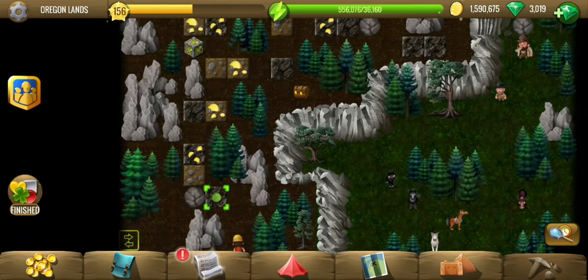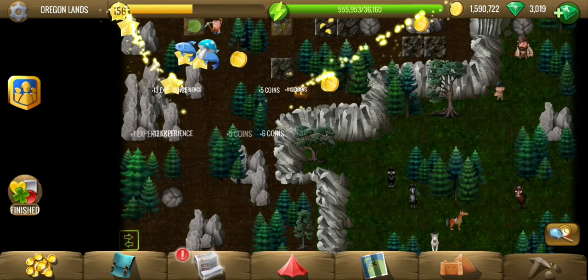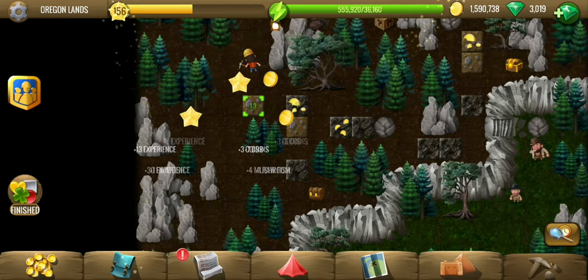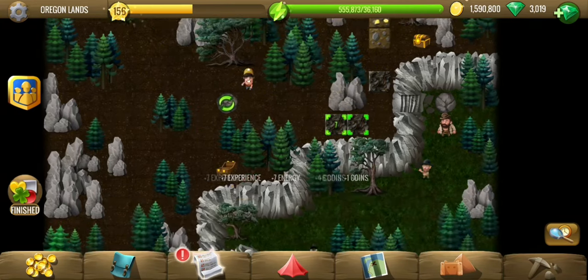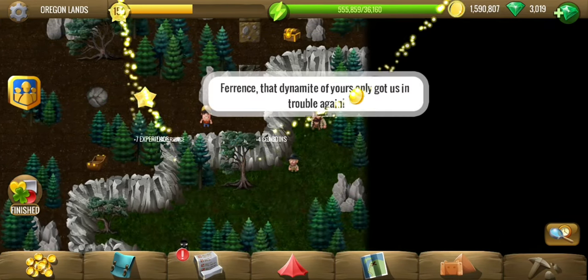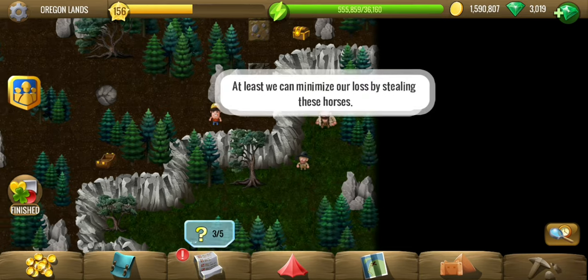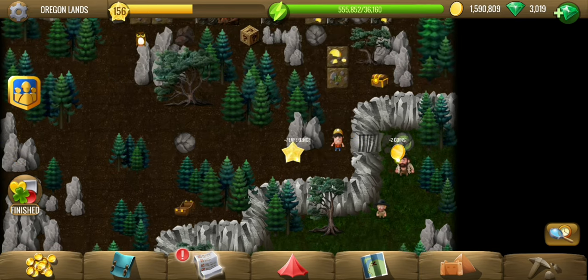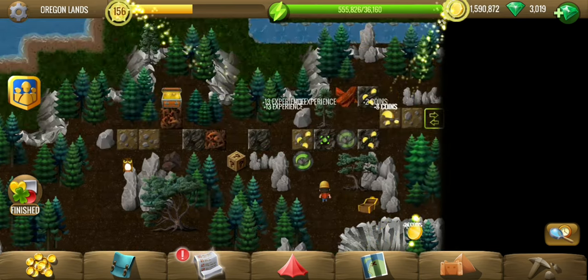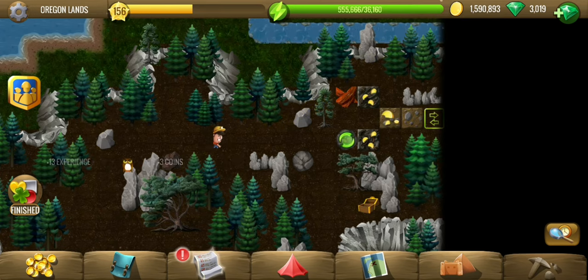We haven't been in this area before. There are no tiles in that section to the right. This one looks like one of the bundles we had caught — we are racing along for the free land. Instead of racing, the others are now planning to steal the horses. Horses are not even close to the value of land, but that's their way of minimizing the losses.